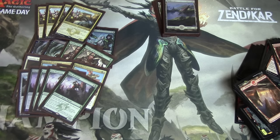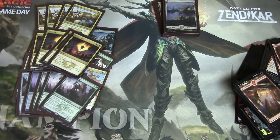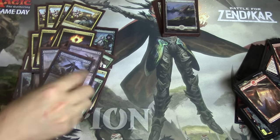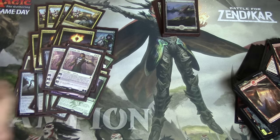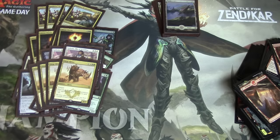Four Anafenza, four Charms. Charms is so good — it gives you so much versatility and gets you back in the game. Two Paths — I just love the card, it's not good I know, but I want to play it so play I will. Then two Gideons and a set of Rhinos.